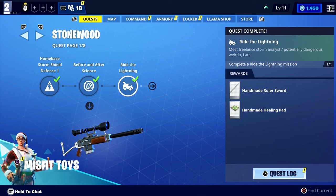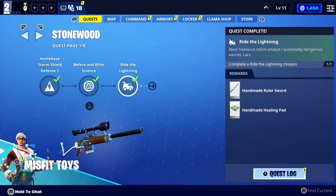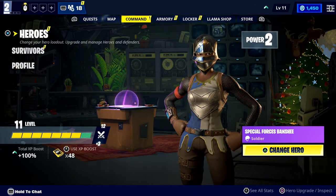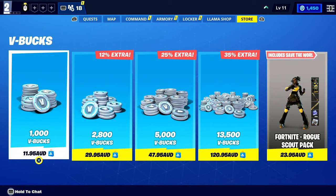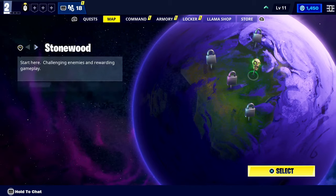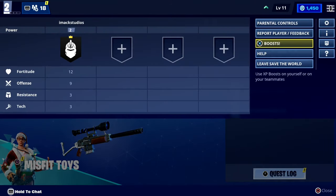If you play Fortnite Save the World for about one hour or so, you'll gain over 1,000 V-Bucks on your account. It's genuinely one of the best ways to get free V-Bucks, and playing Save the World is honestly so fun. The fact you can actually farm free V-Bucks just from having fun is a huge W, and you can literally get thousands of V-Bucks for free every single month. And don't worry — all the V-Bucks you earn in Fortnite Save the World can also be spent in Battle Royale. Every V-Buck you earn in Save the World transfers over to Fortnite Battle Royale.